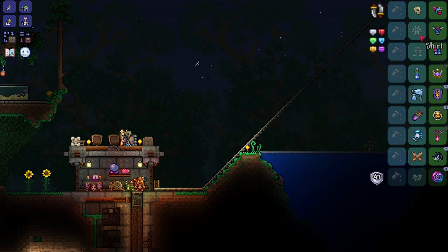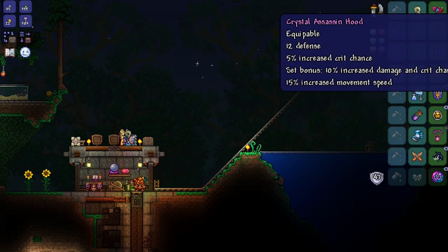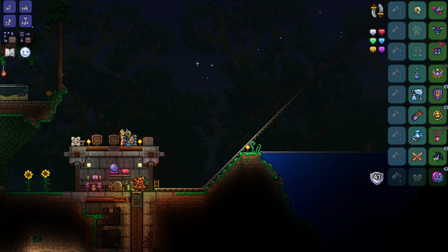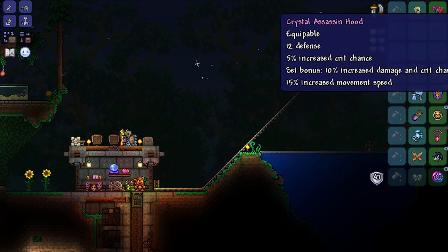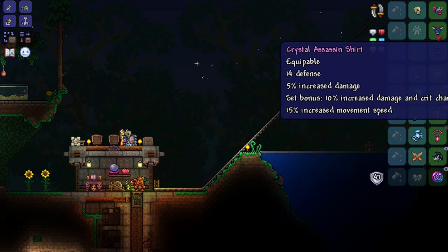Something to note about this armor set is it doesn't specify a class that it benefits. It's just an all-round armor set that can be used for anyone. So in total, when you have the set bonus, this armor set provides 15% increased crit, 25% increased movement speed, and on top of that, 15% increased damage to all weapons.